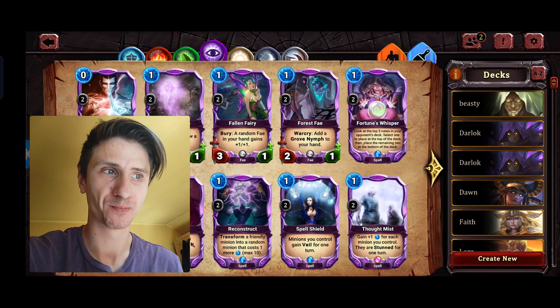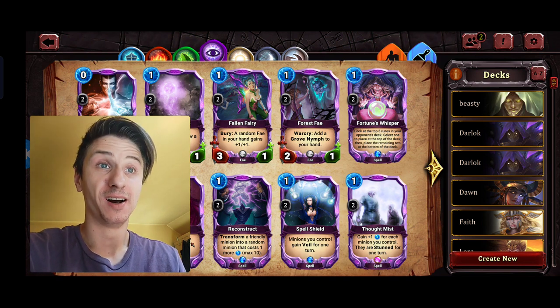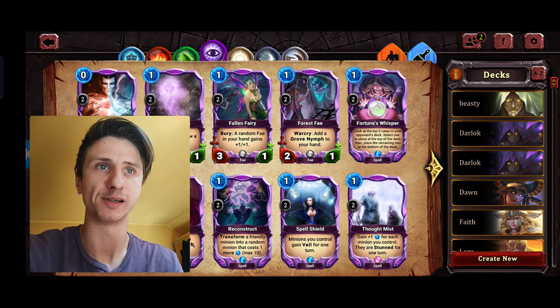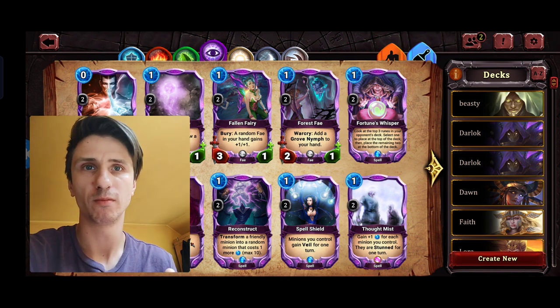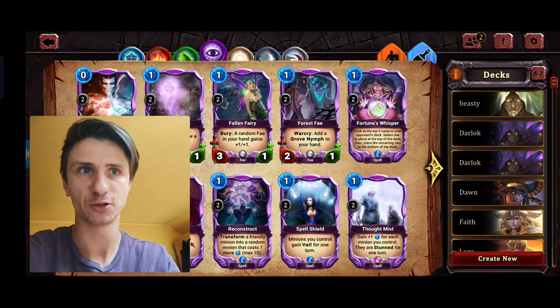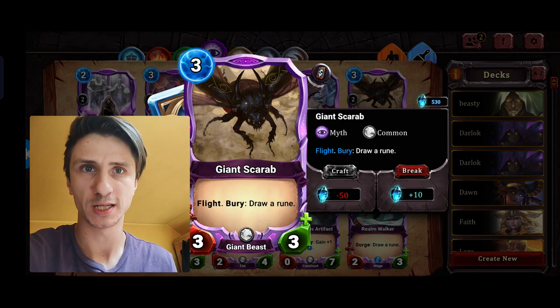What is up gamers, Zenith here. So, where do I start? The main problem with balance right now is the so-called back-and-forth balance system, where you buff a card or nerf a card, and then the next patch you basically nerf it again or buff it again. The best example I will talk about is Giant's Carve.